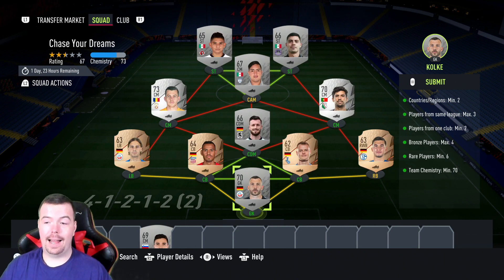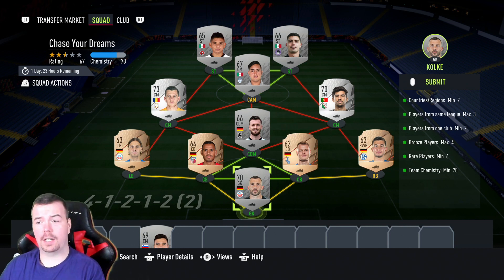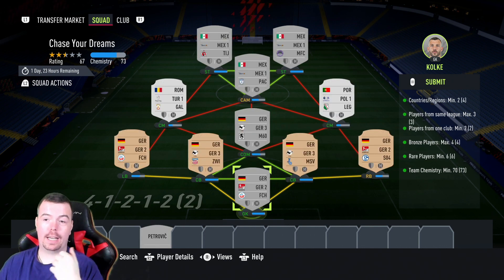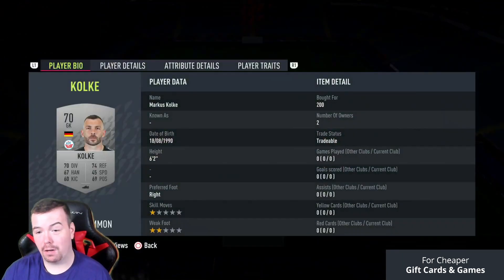No position changes, loyalty of course, we've got strong links. One nationality from a couple of different leagues is great for the defense and goalkeeper. Three players from the same league and nationality up front, because they get all nine chemistry — well, technically if you have a chem style you can get a bit more. Then you can get away with rare silver midfielders from any league. You can do the same with the defenders if you wanted to.